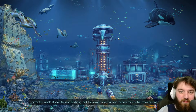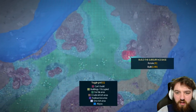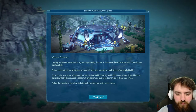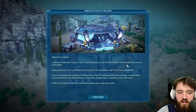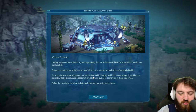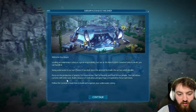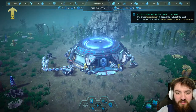For anyone new to the game, it's also aesthetically gorgeous, I must say. So where did I normally build? I built my base last time up here, so I guess I will just kind of cozy up here. Okay, welcome Sea Mayor. Leading an underwater colony is a great responsibility, but we at New Atlantis Initiative have no doubt you can handle it. Going underwater is our last chance of survival since the asteroid hit. Focus on production of plastics for construction, fuel for heating, food for our people. It's also a tutorial that I'll be talking through as well as the game itself.